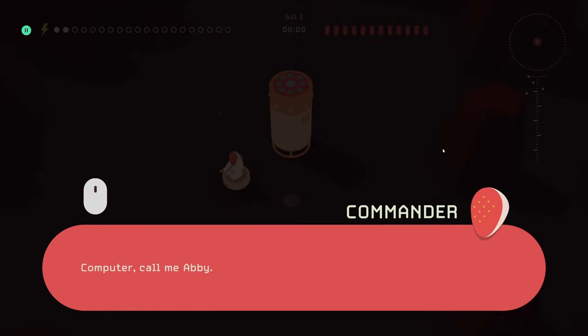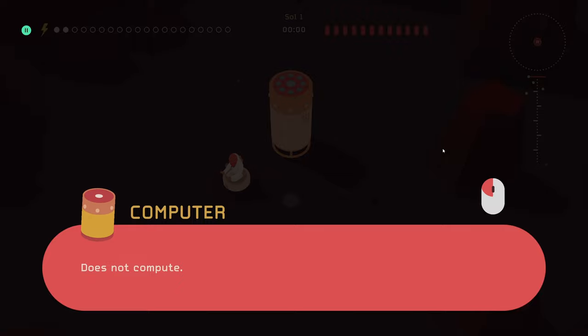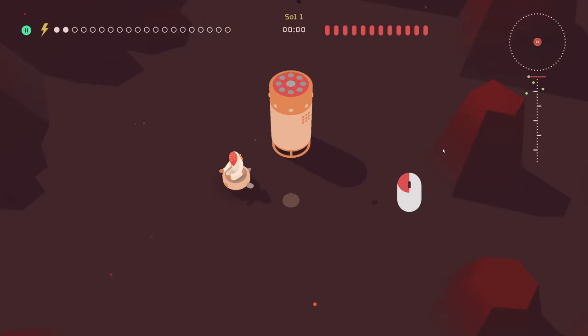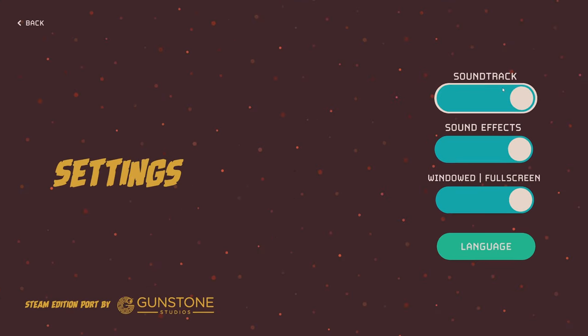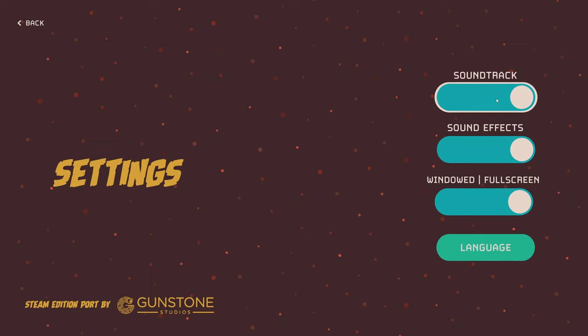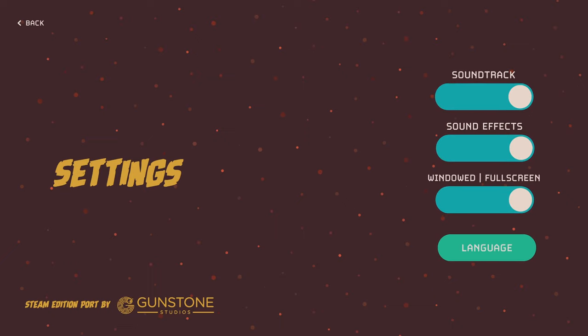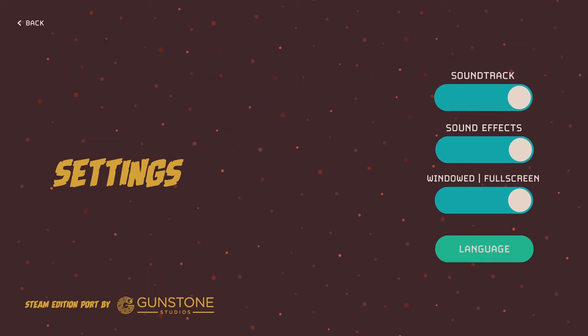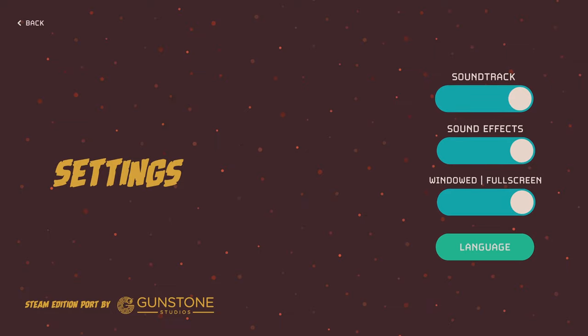The computer says 'call me Abby — does not compute, Commander.' I'm going to check out the area for incoming hostiles. I need to turn the music volume down, it's very loud. Oh, you can't — it's either on or it's off. Well, let me just turn it down myself.